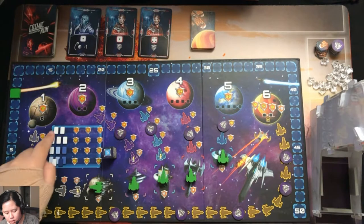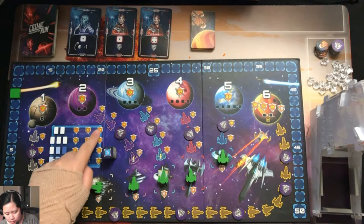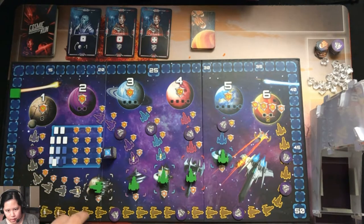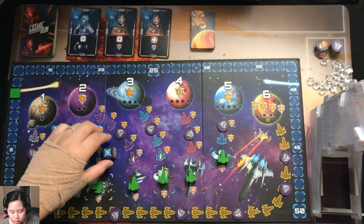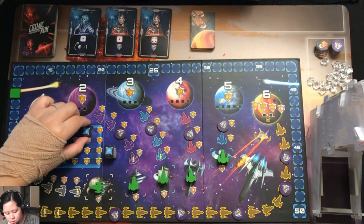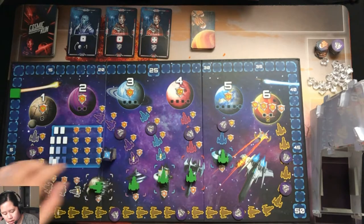In a solo game, if you trade in two of the same kind of alien you get four victory points. The next time you trade in two aliens you get five victory points. These check marks cover up your progression so you can track the scores that way.